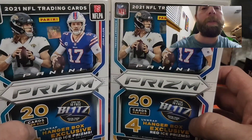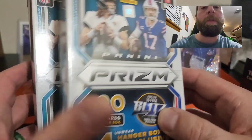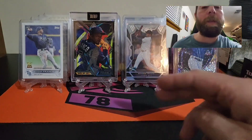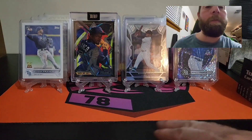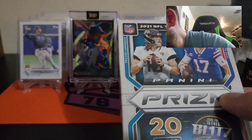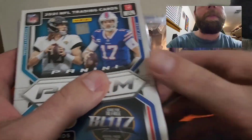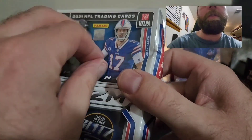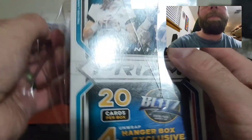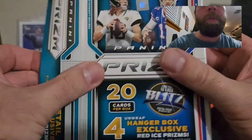Also you can look for one retail exclusive green prism per box on average. Hopefully we can do really well — maybe get a nice Trevor Lawrence, that would be so awesome. We'll do base, hits, and then rookies. Without further ado, let's get into this Fun Day Friday and wish me luck!